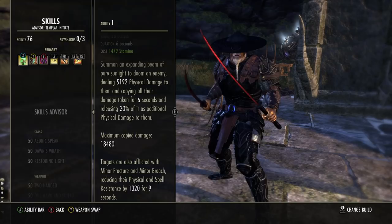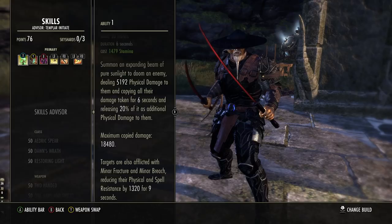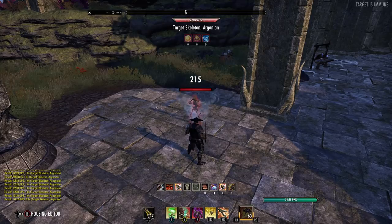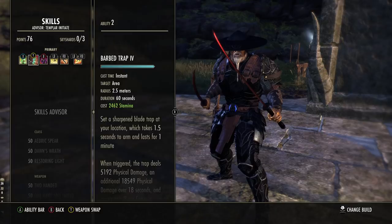So instead of going up to a flat 21–25k depending on your buffs, or maybe even pushing to 30k, this can now go way above 60k. It's very, very strong. And the whole time this is up, you will apply Minor Breach and Minor Fracture to the target for nine seconds — the ability lasts six but the debuff lasts nine. The more damage you do to the target before it pops, the stronger that burst will be. You have to keep your rotation up all the time. This will actually be used twice in our rotation.